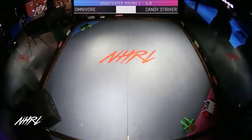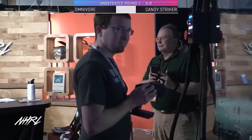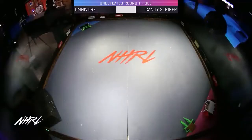We're loaded into cage three — we've got Omnivore versus Candy Striker. This is a match I've been really looking forward to. We've got Ryan Klingman here in Omnivore; he previously built Portable Apocalypse and builds the Jolts kit, which is very popular here at Norwalk Havoc. He's facing off against Rachel de Guzman.